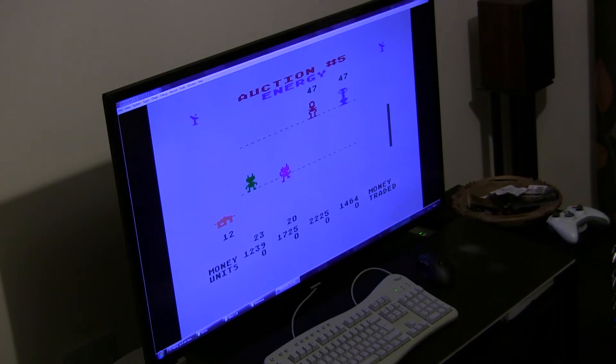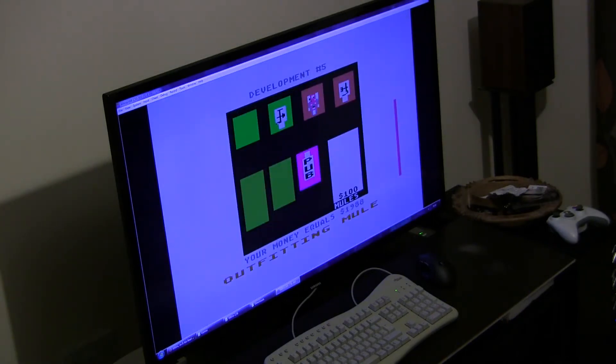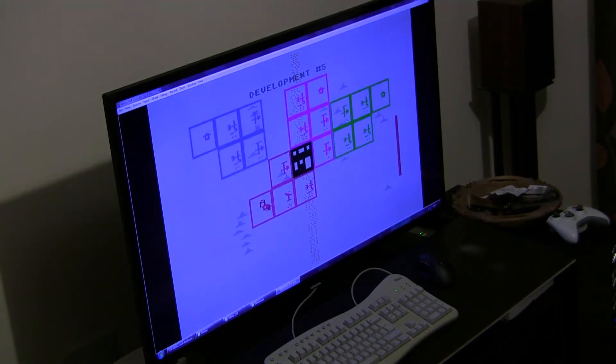It is funny watching him struggle. You put mules on, you get land, put mules on plots. About halfway through the game you can do food, energy, or smith ore.